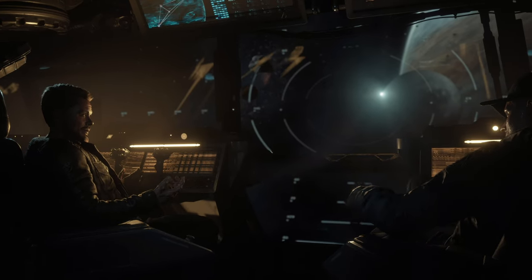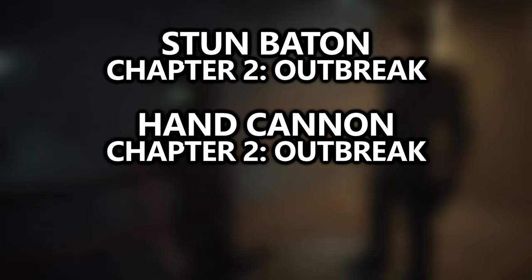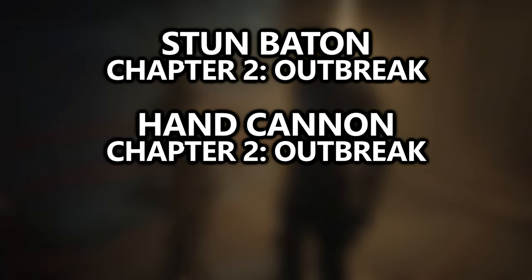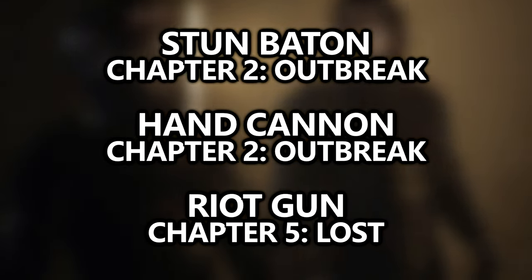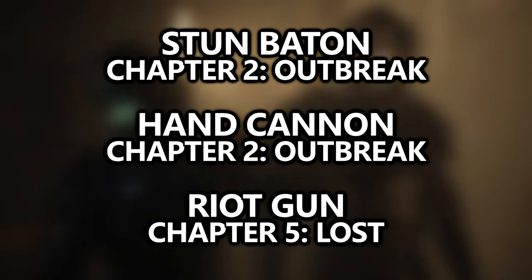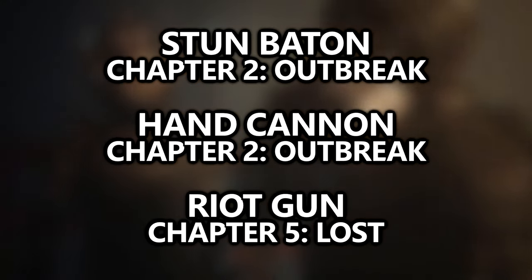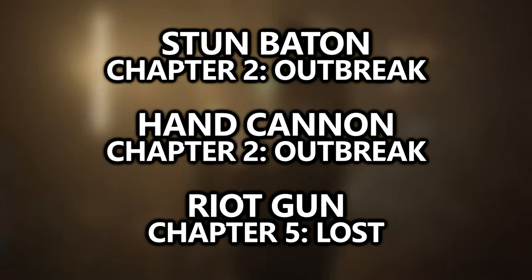You can miss weapons in this game. However, there are a bunch of weapons you will grab no matter what, like the stun baton in chapter 2, which will basically be your melee weapon throughout the entire game. The hand cannon as well in chapter 2, which will automatically unlock via a reforge machine and when fully leveled it will fire explosive rounds. And the riot gun, which will be automatically given to you during chapter 5.